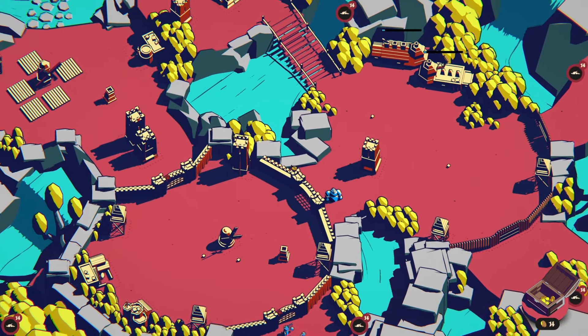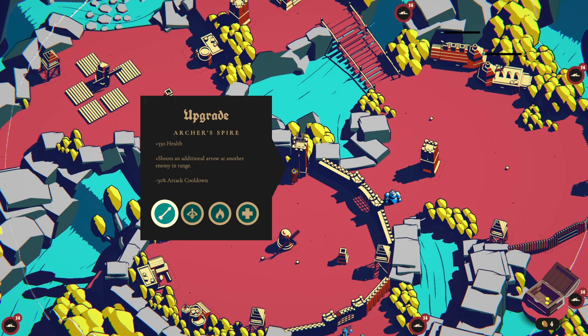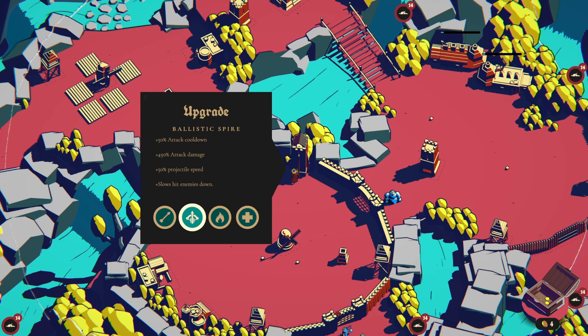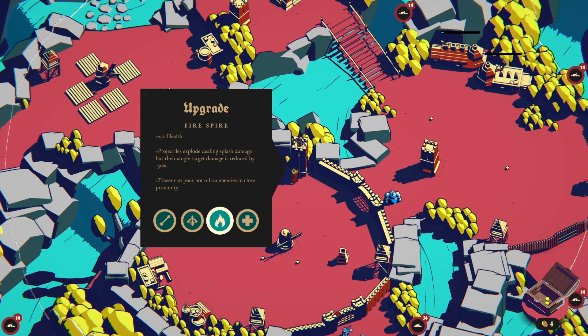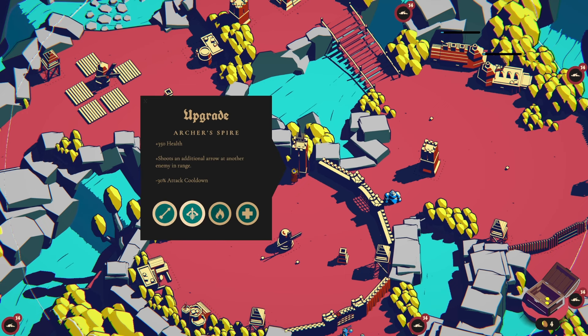Can we get this tower just massive? Archer's Spire: more health, shoots an additional arrow at another enemy in range, less attack cooldown. Ballistic — we already have increased attack cooldown on this, I don't think I want this one. More health, projectiles explode, tower can pour hot oil on enemies in close proximity. Healing Spire: all this tower's damage is converted into healing for allies — it's going to fire at my own units to heal them. Only targets your own units from now on. Let's go with the Archer's Spire and additional arrow — sounds good.